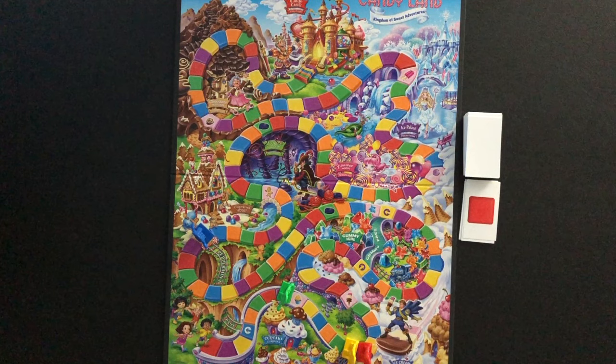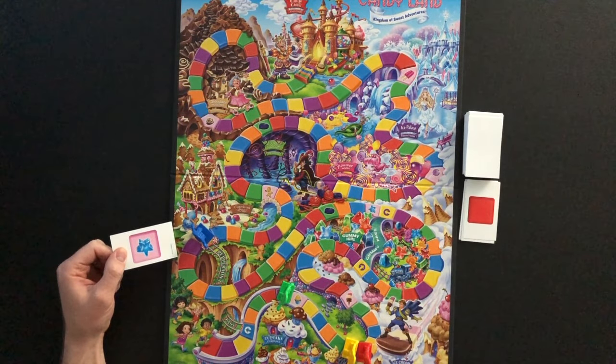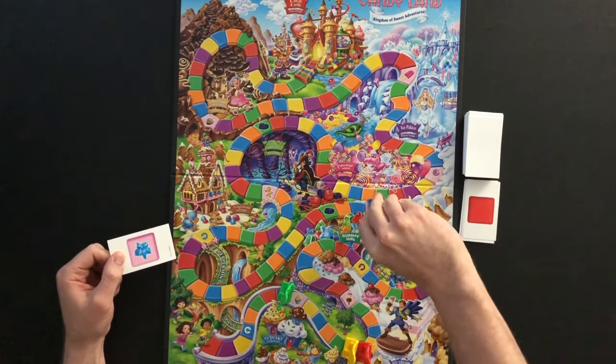When a pink block with a picture card is drawn from the deck, the drawing player will move to the matching space on the board. This could move a player forwards or backwards on the path. Here blue draws the pink block with the blue candy picture. Blue will have to move backwards on the path to the matching board space.